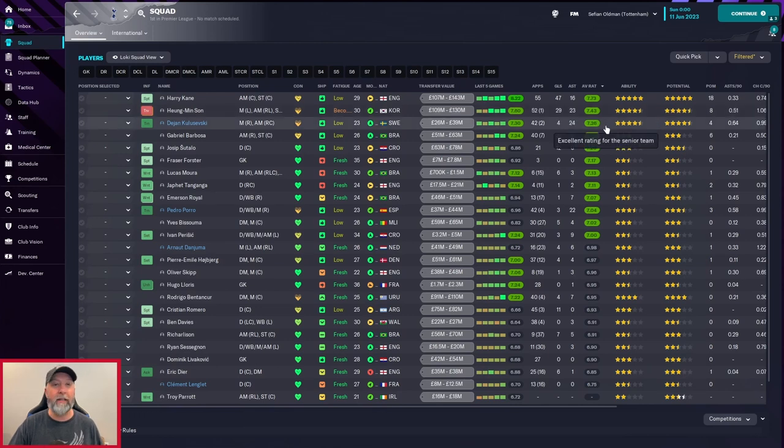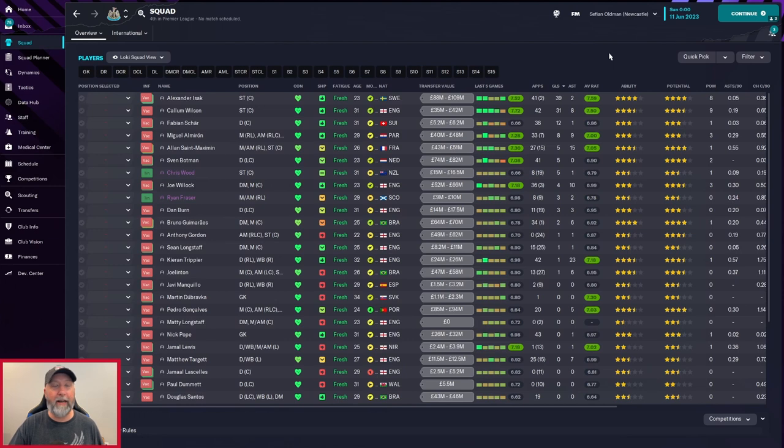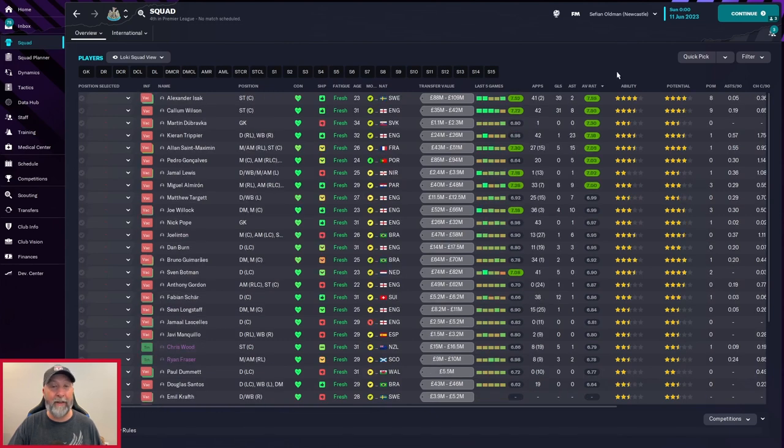Newcastle-wise: Nick Pope with 43 appearances, Callum Wilson and Trippier both with 42 apiece. 39 goals for Isaac — a great job there — 31 for Wilson, an absolutely amazing number, and Fabian Schär with 12. Assists: 23 for Trippier, St. Maximin with 15, and 10 for Willick. Average rating: 7.59 for Isaac — absolutely phenomenal — Callum Wilson at 7.50 as well, and 7.30 for Dubravka. Newcastle did very well; I'm surprised they didn't finish a little higher.